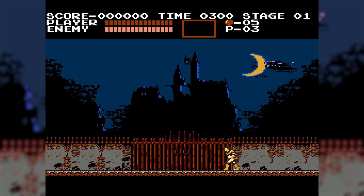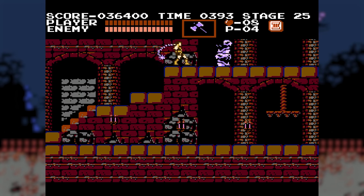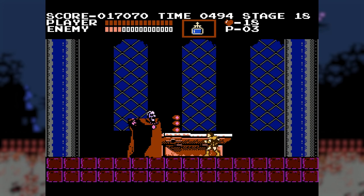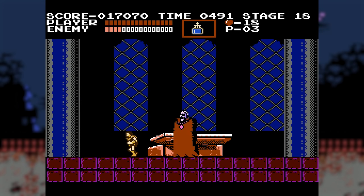Castlevania, an all-time classic that sees Simon Belmont power his way through many enemies to get to Dracula in an attempt to defeat him. The battle takes timing and patience as a single whip attack will only do a single bar's worth of damage.